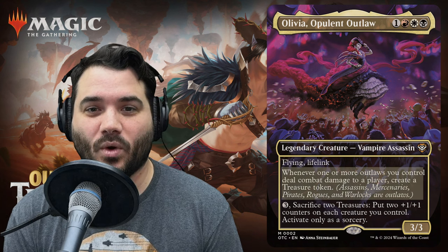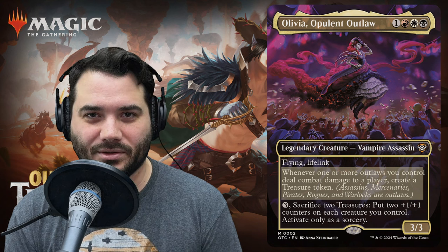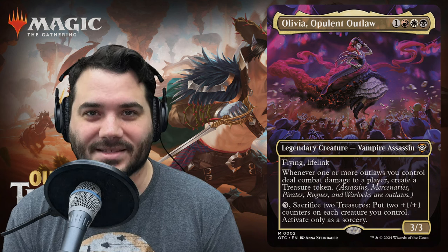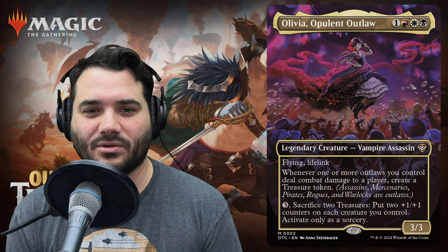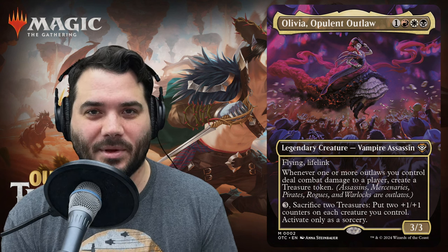Olivia Opulent Outlaw costs one red, white, black for a vampire assassin. She is a 3/3 with flying and lifelink. Whenever one or more outlaws you control deal combat damage to a player, create a treasure token. Outlaws is a new category of creatures including assassins, mercenaries, pirates, rogues, and warlocks. You can also pay three and sacrifice two treasures to put two +1/+1 counters on each creature you control, as a sorcery.